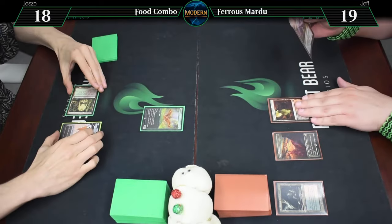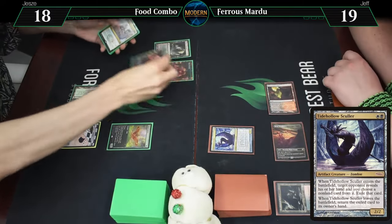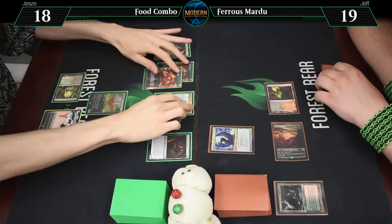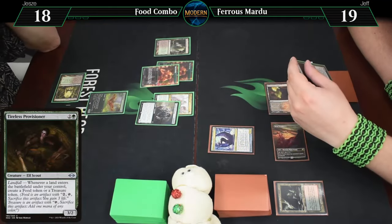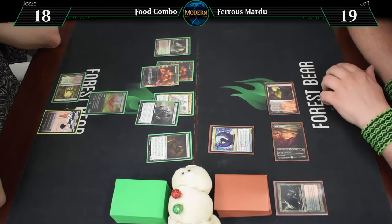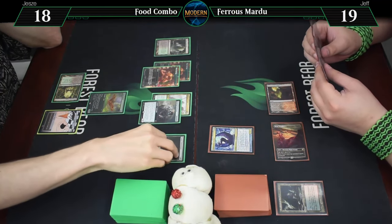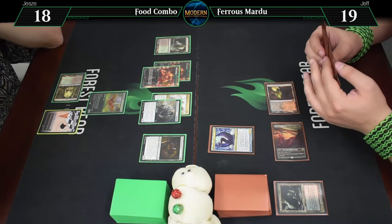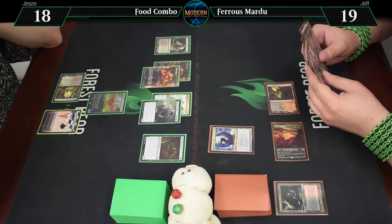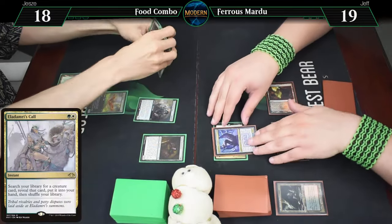We're going to go for Blackleaf Cliffs, black and white. Tidehull of Skull. On Landfall, he gets a treasure or a food. Eldemarie's Call to find a creature. In the Feast and King, it can eventually be a cheap 7/6. I think we hide the Eldemarie's Call - take my Demonic Tutor, essentially.